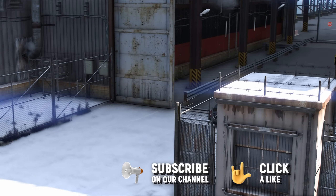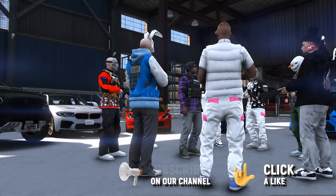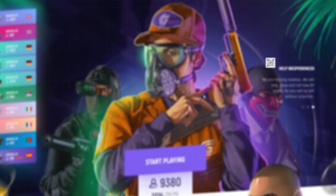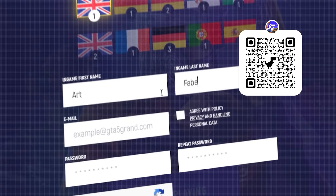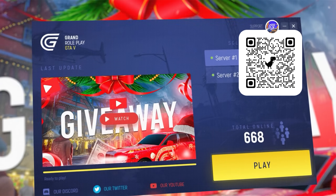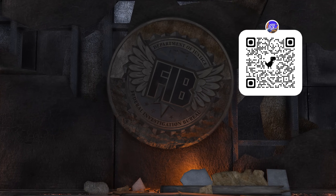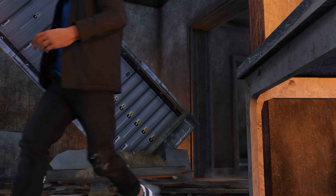Thanks for watching the video till the end — make sure to drop a like and subscribe with the notification bell if you want to see fun content like this and life hacks on how to make money on the server. The referral link is down below in the description and the QR code is shown on screen — register on the website, choose your server, and come meet me. You can also get exclusive bonuses at the start of your journey on Grand RP. My name is Slim Capella — see you in the next one, peace out!